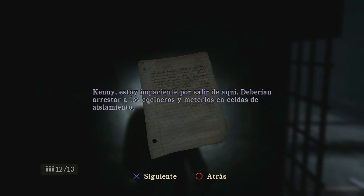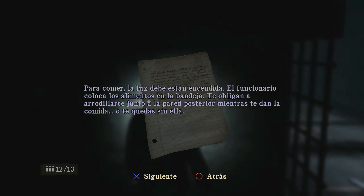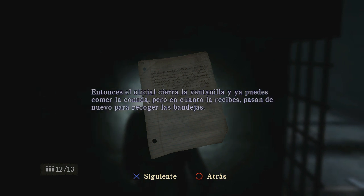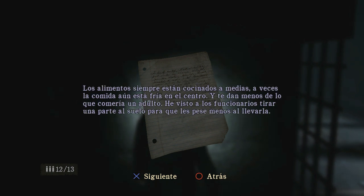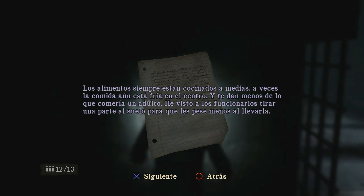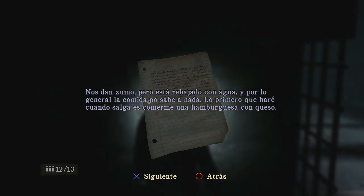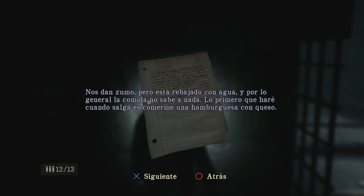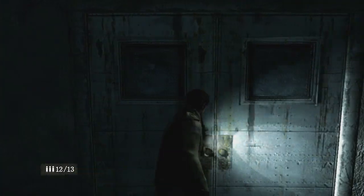Aquí hay una nota. Un prisionero escribió esta carta: Kenny, estoy impaciente por salir de aquí. Deberían arrestar a los cocineros y meterlos en celdas de aislamiento. La luz debe estar encendida, el funcionario coloca los alimentos en la bandeja, te obligan a arrodillarte junto a la pared posterior. Los alimentos siempre están cocinados a medias, a veces la comida aún está fría. He visto a los funcionarios tirar una parte al suelo para que les pese menos al llevarla. Nos dan zumo pero está rebajado con agua. Lo primero que haré cuando salga es comerme una hamburguesa con queso. Brian. Muy bien Brian, pues yo antes que una hamburguesa con queso me comería un chuletón.